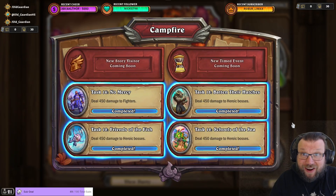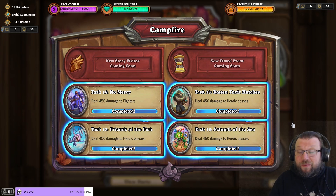Hello everyone, it's Old Guardian here. In this Hearthstone Mercenaries task guide, I'm going to take a look at task 18: Deal 450 damage to heroic bosses. That task 18 is the same for almost all mercenaries.